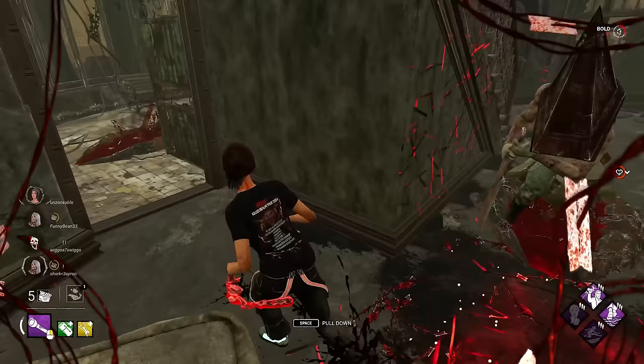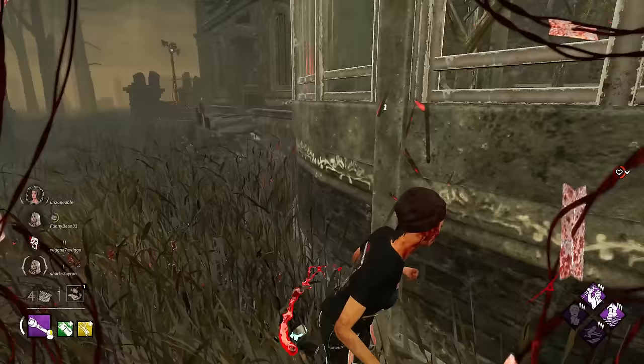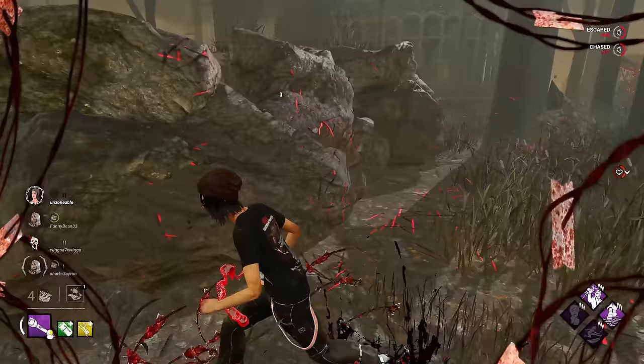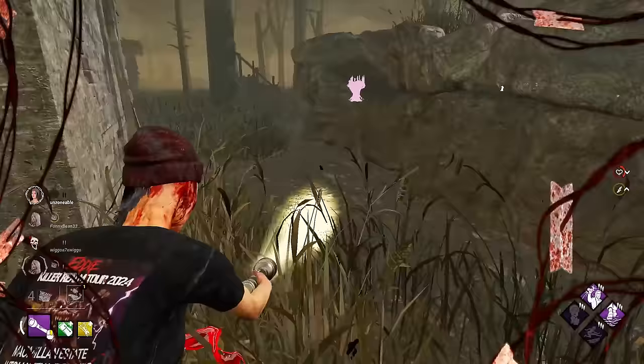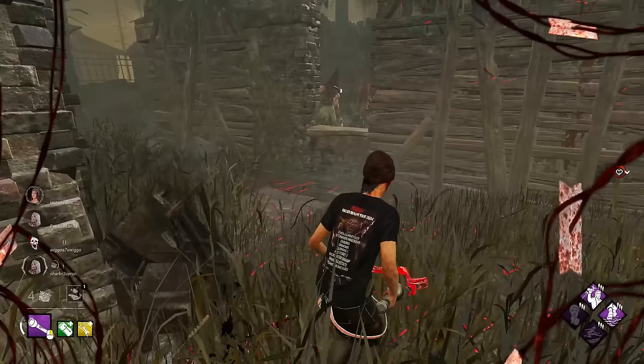We have a pallet here we'll actually use. Okay let's actually take him to the double jungle gym loops over here and try to lose the chase if he goes for us. We'll do the trick to get into this jungle gym without being in chase. We're not in chase. We're not in chase. This is good.